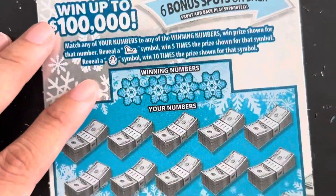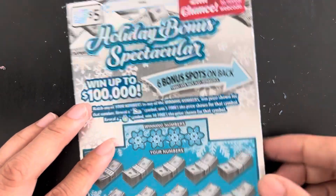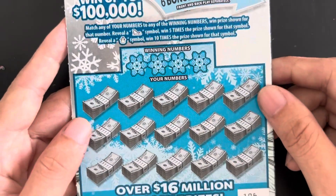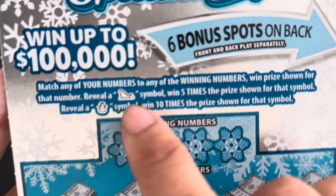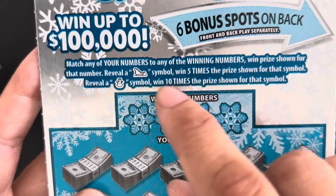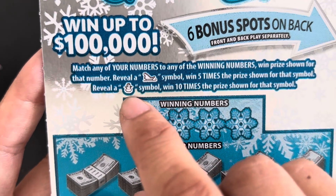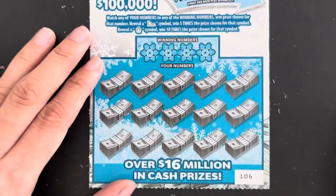Let's move on to the five dollar ticket: Holiday Bonus Spectacular. The rule is simple — number matching game. If we find three of the same symbol, win five times that amount. If we find a snowman, win ten times. Okay, let's get started.